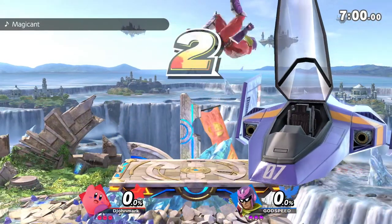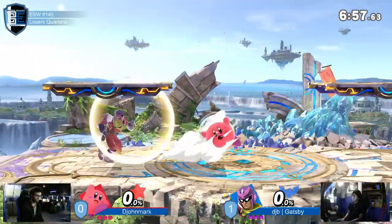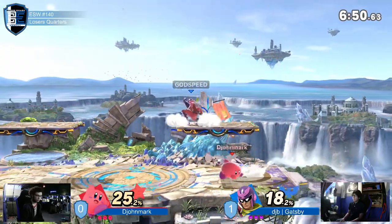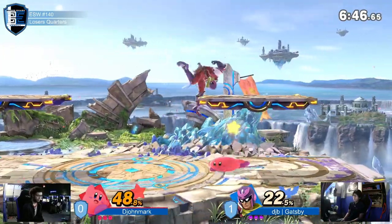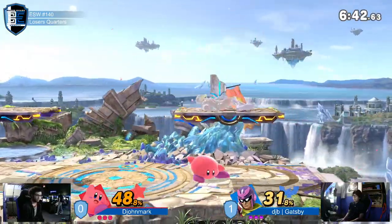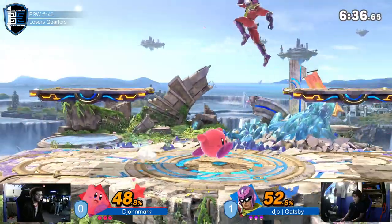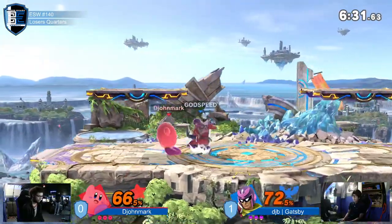As we move into game two, maybe game three, I'd like to see that continued from him. On djohn's side, the disadvantage needs to be cleaned up a little bit. We're seeing a lot of side-b which is interesting, because we already saw john mark has a clean answer in down tilt, but he's not down tilting — he's being much more aerial-based in this game.